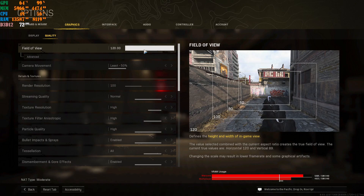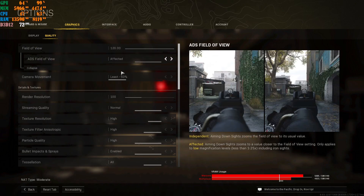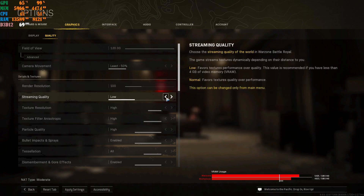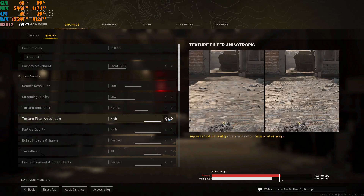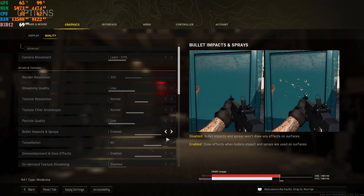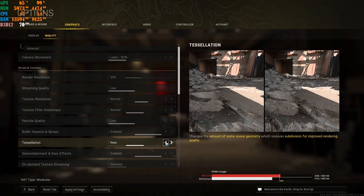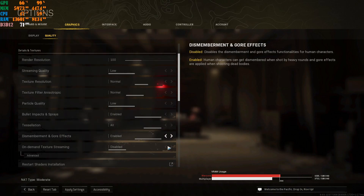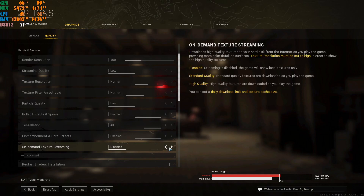Quality settings are your own personal preference for Field of View. I highly recommend setting World Motion Blur to Affected. Camera Movement to Least. Rendered Resolution at 100 — leave it there, don't touch it. Streaming Quality: Low. Texture Resolution: Normal. Texture Filter Anisotropic: either High or Normal depending on your machine. Particle Quality: Low. Bullet Impacts and Spray: enable it — it's a cool feature. Tessellation: put on All or Near, but I highly recommend All. On-Demand Texture Streaming: Disable.